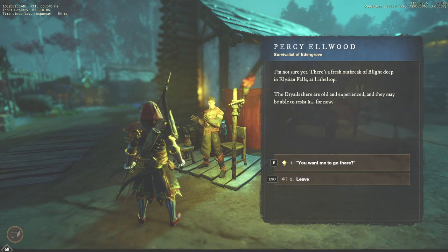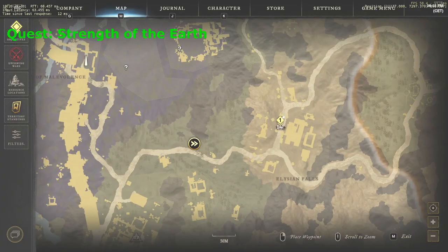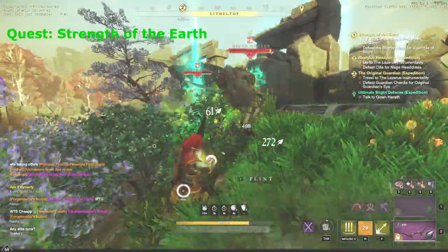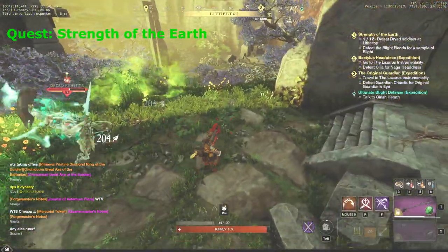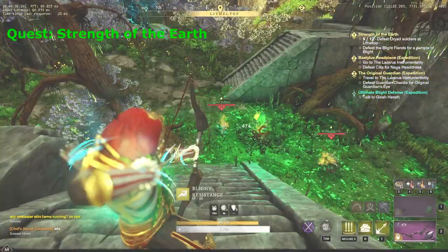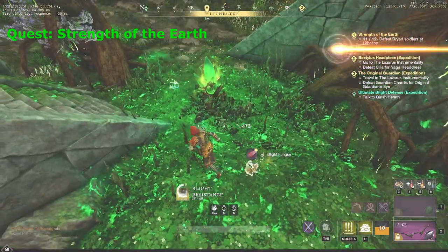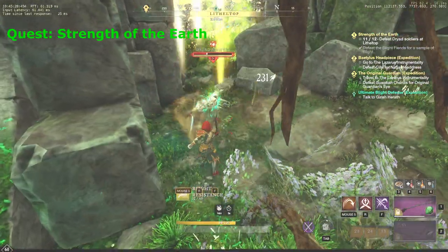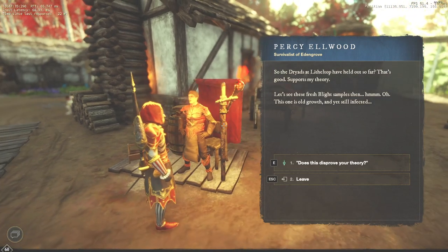Take the next task and start moving to the quest mark on your map. You can also use a spirit shrine that is right next to the location we need. On arrival, you have to kill the dryads again. We have already done it multiple times, so just try to do it as quickly as possible. Apart from them, you also need to kill a green explosive guy and pick up a blight sample. Once you manage to kill 12 dryads, the quest is done and it's time to return. Talk to Percy in Valor Hold and finish the quest.